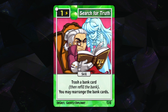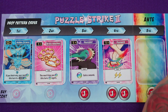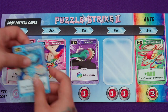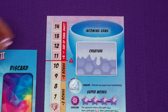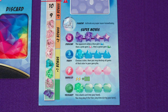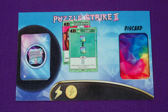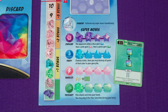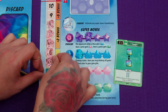If De Grey dropped their incoming gems now they would be blue and green, but De Grey has a better idea. For their first action, De Grey plays one of their character cards, Search for Truth, which allows De Grey to trash a card from the bank, moving it to the trash pile, and then refill the bank and rearrange the drop pattern. De Grey rearranges the bank cards to move the two pink cards to the front of the drop pattern. With the bank rearranged, De Grey drops their two incoming gems following the drop pattern, which creates a group of four pink gems in a row. De Grey then spends their second action to play a swap card, swapping adjacent gems twice — creating a group of five pink gems in a row.